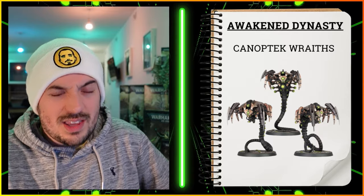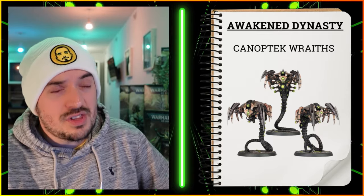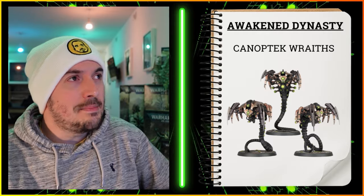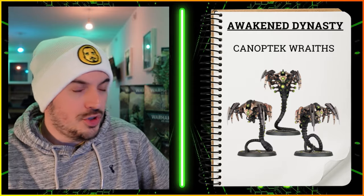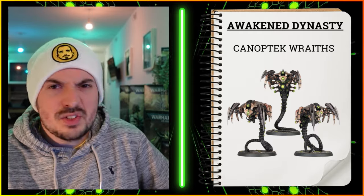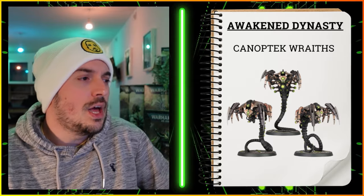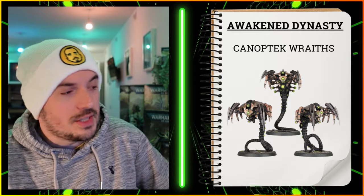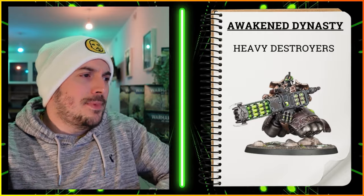With a Technomancer involved you need the Protocol of Hungry Void for the plus one to Strength and AP — that's definitely going to help this kind of unit. Protocol of Eternal Revenant to keep the Technomancer up and running, and Protocol of Undying Legions to keep your Wraiths running too for added durability. Next I've got Lokhust Heavy Destroyers. You can make use of the plus one to hit with a Lokhust Lord. You could argue they don't need it because they've got the Heavy keyword on both weapon options, but having a Lokhust Lord means you can still move and be hitting on twos.